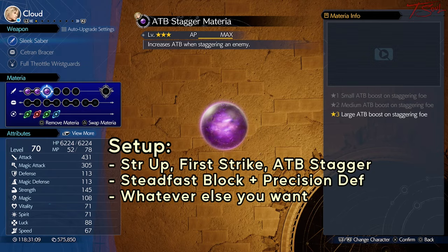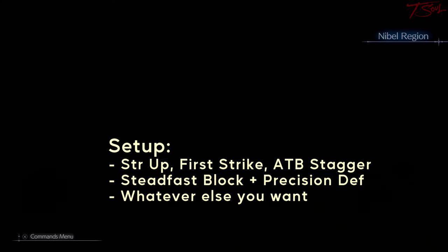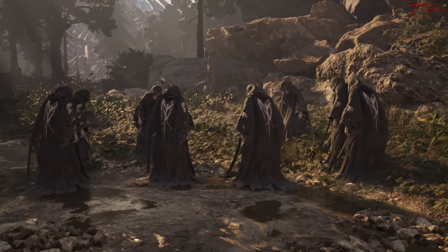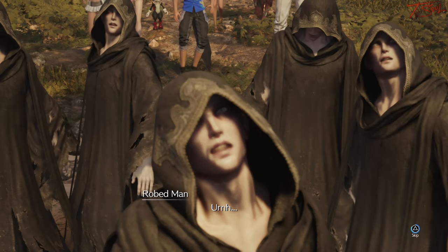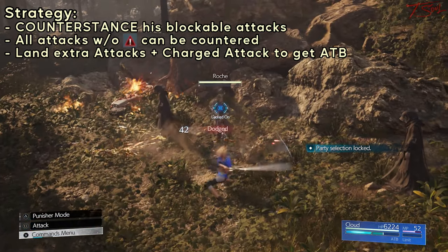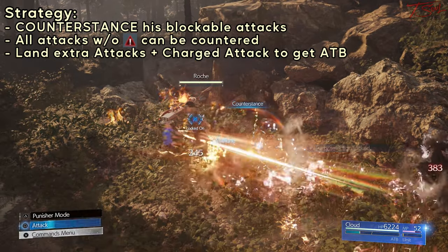You can always use Steadfast Block and Precision Materia to make your perfect blocking easier, and you can always add in healing and little stuff to play it safe. For this fight, Counter Stance is your best friend. Just wait for him to do an attack and counter. With good timing, you'll take zero damage.